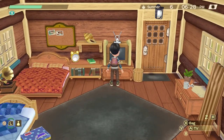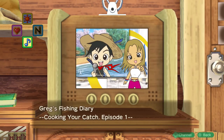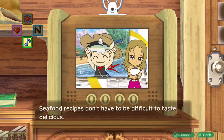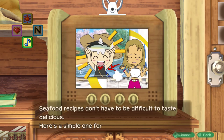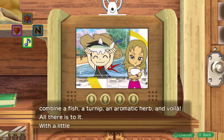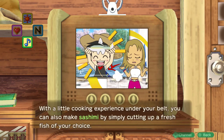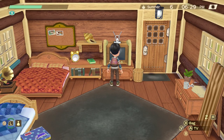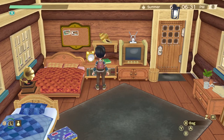You can also learn recipes by watching the Variety TV channel — the one with the music note icon. On the first and the sixth of each month there is a fishing program where sometimes recipes will be taught: marinade, sashimi, and Meunière set — which you should already know from searching houses — but also fish stew and sushi, so it might be worth watching TV once in a while just to learn those two recipes.